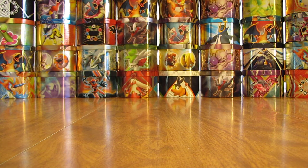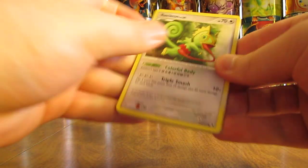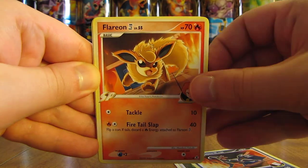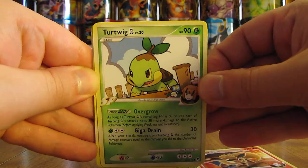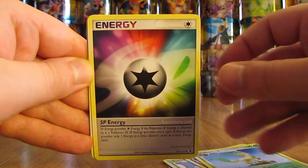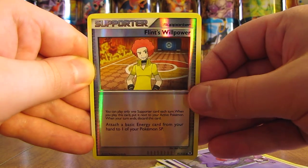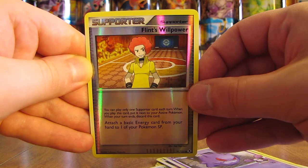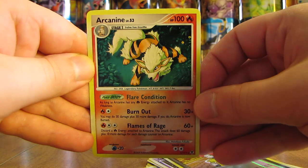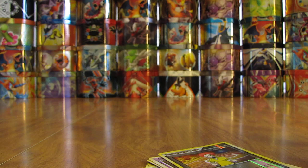Kecleon is on top of this stack. So Kecleon, then Houndoom, Flareon, Turtwig, Nidorino, Leafeon, SP Energy, Gengar GL, Flint's Willpower — a Reverse Holo Trainer, Uncommon Supporter. And the final card is an Arcanine Holo — the fourth Holo pull of this half of the box.